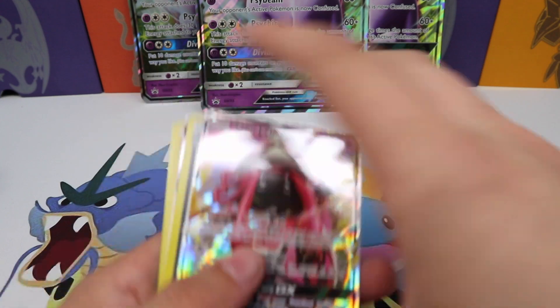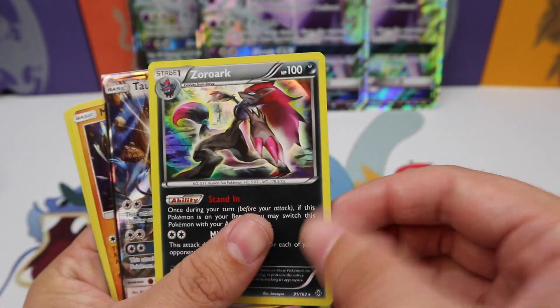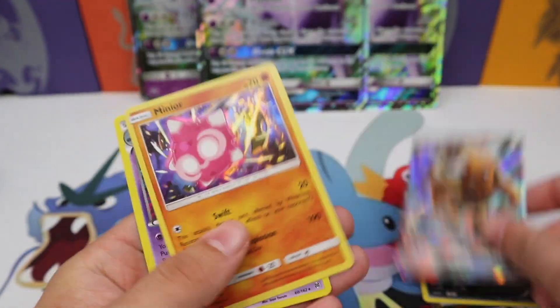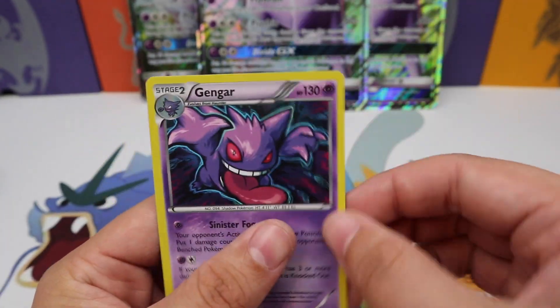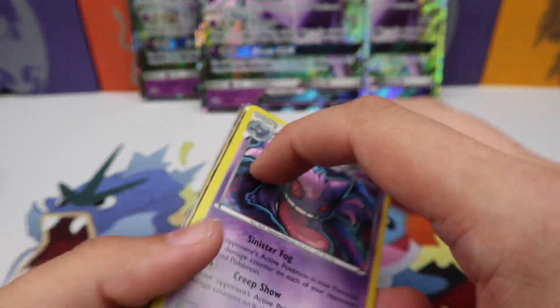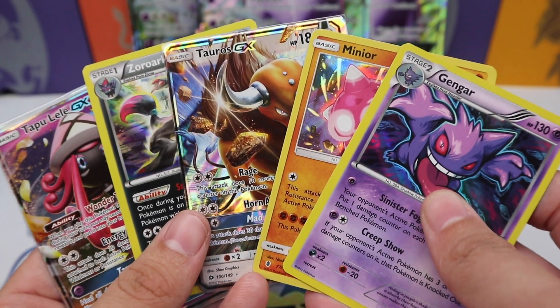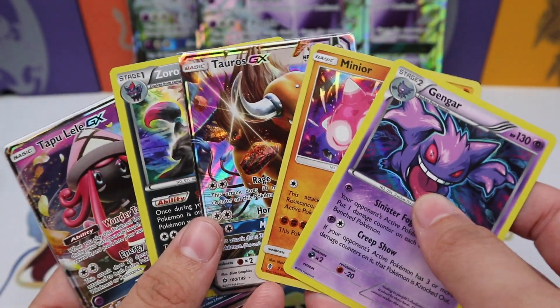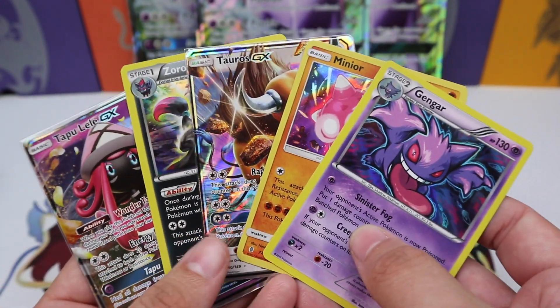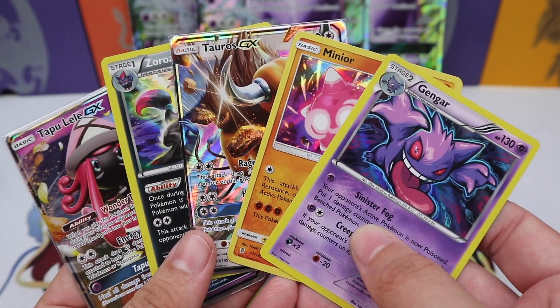So we did not end up with a ton of ultra rares, but we did end up with a really good one — Tapu Lele, a Zoroark holo, Tauros GX, Minior holo, and a Gengar holo. Remember, check out the link in the description — OverthetopTCG.com — to pick up a box. Thank you for watching; I hope you enjoyed. Remember to leave a like if you did, subscribe if you haven't already, and check out the giveaway going on in the description. I'll see you guys later!